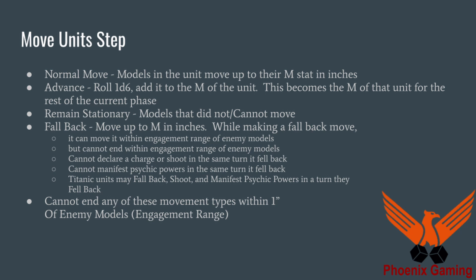You can also do a fallback, which is a move equal to your movement in inches or less. But while making a fallback move, you can move within engagement range of enemy models, but cannot end within engagement range of enemy models. If you do a fallback, you cannot declare a charge or shoot in the same turn you fell back. You also cannot manifest psychic powers in the same turn you fell back. But titanic units may fall back and shoot and also manifest psychic powers in a turn that they fell back.